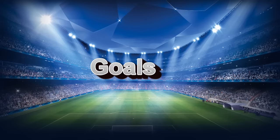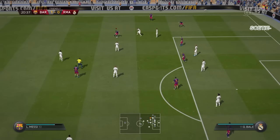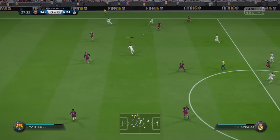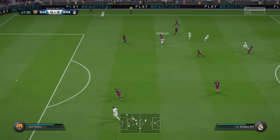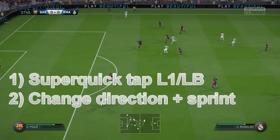Probably the most efficient way of using this move is to go directly to the goal. But if you look at the no-touch dribbling, it's so slow with this big feint. So how do we use it that quickly? We do not want the feints. We have to tap super quickly the L1 or LB button — that's the trick to get rid of the feints. And after that, just change direction and sprint. It's that easy.